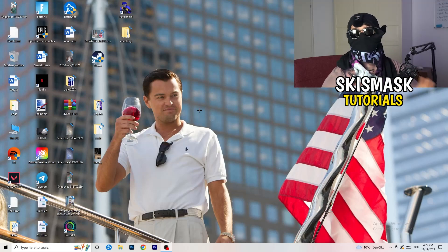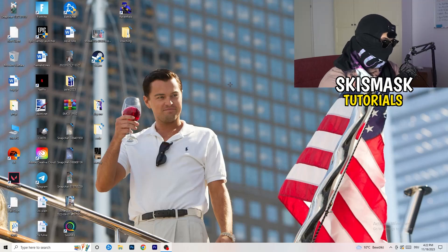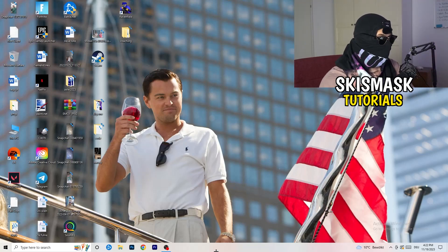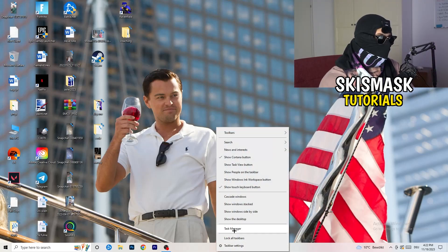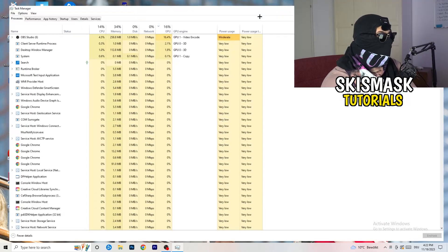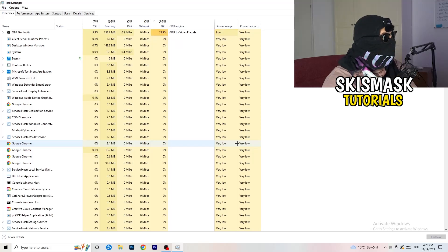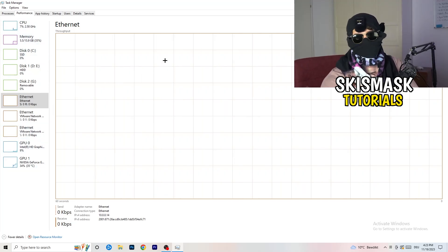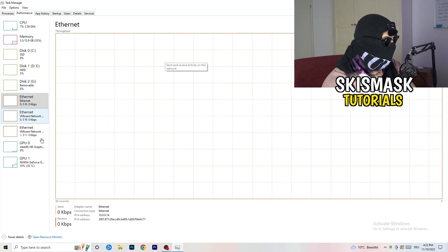If you've checked all that, let's look at what you can do on your PC to improve performance. First, navigate to your taskbar — right-click on it and open Task Manager. In Task Manager, go to the top left corner of your screen and click on Performance. You'll see things like Ethernet, GPU, CPU, and disk — but what we really care about is opening Resource Monitor, which you'll find in the bottom left corner.